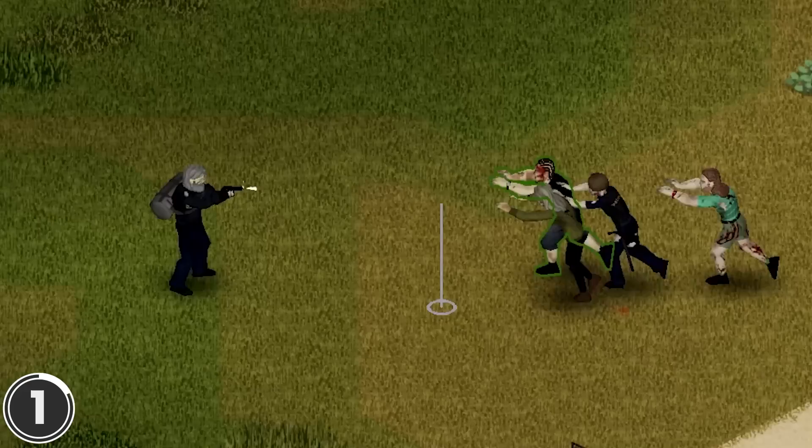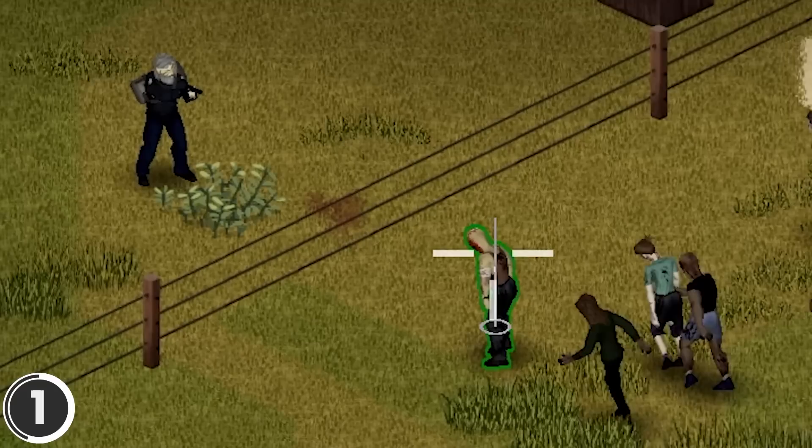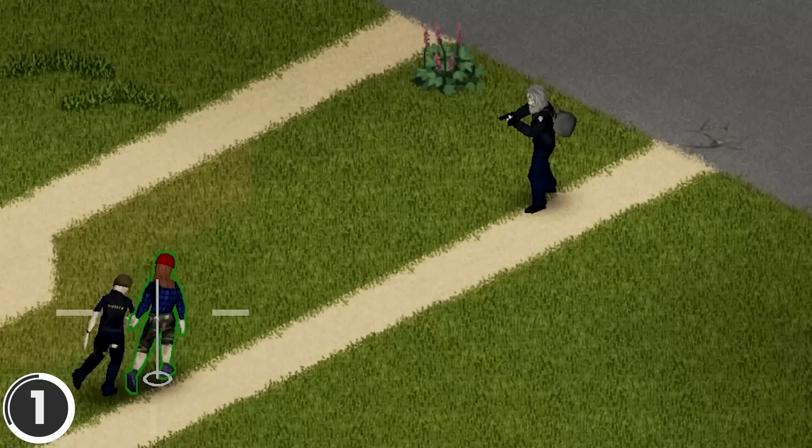Day of the Lead. This mod introduces a crosshair that covers the mouse cursor and shrinks when standing still to indicate that your aim is stabilizing. Standing still for long enough will guarantee a successful hit. If you wait further, a third crosshair marker will appear, improving your critical hit chance.